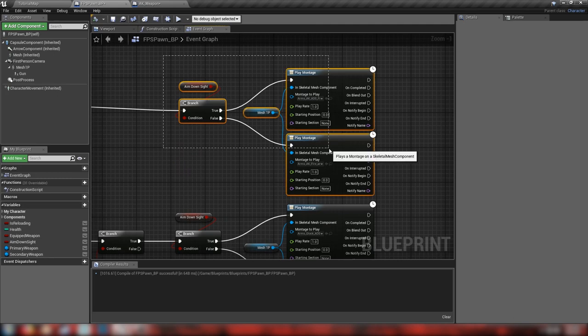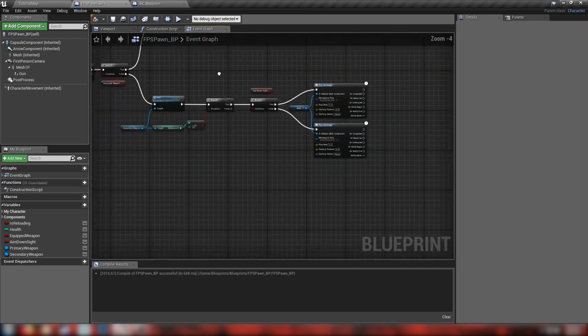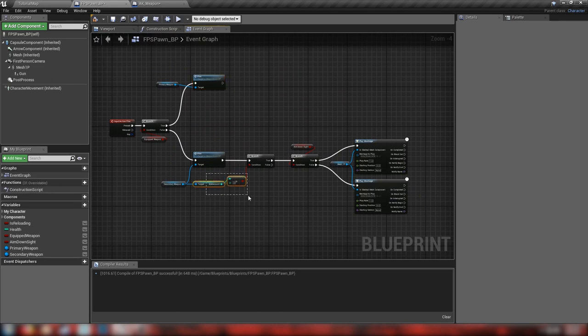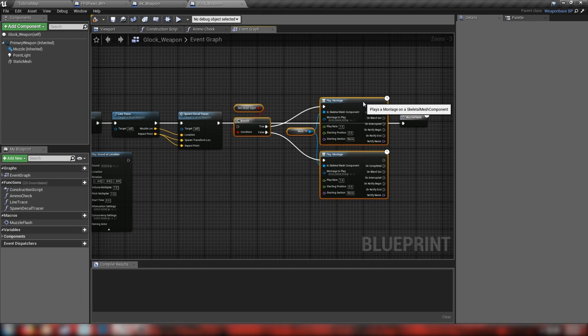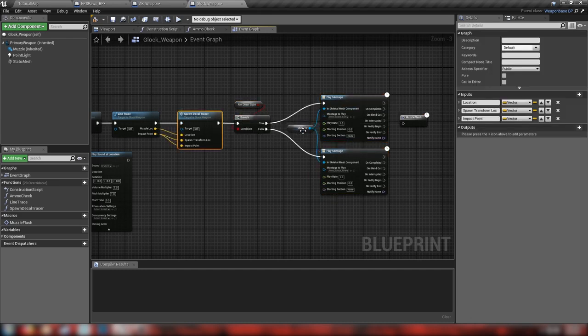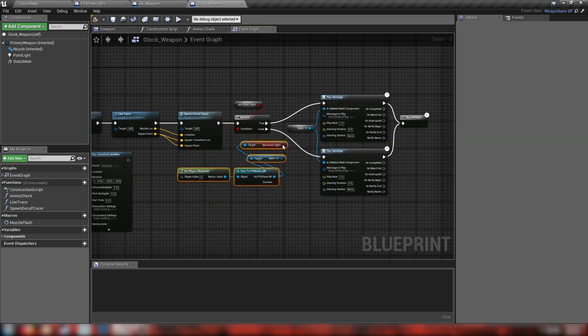With that done, we go back to our FPS Pawn and delete this from our tree. Now all we're doing is getting the primary weapon and using the fire event. Next we'll do the same thing with the Glock — delete this check, copy this, go back to our Glock weapon, paste it in, hook it up, connect it to the muzzle flash. Then go to our AK and copy these nodes. Our aim down sight goes in, mesh 1p goes into the skeletal mesh component, and we can delete these extraneous values.